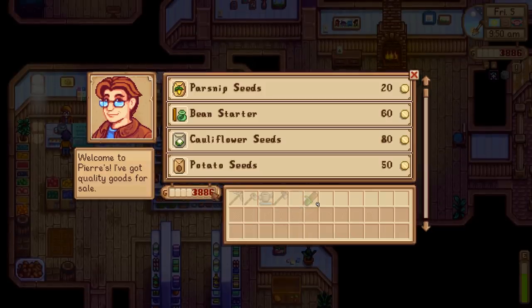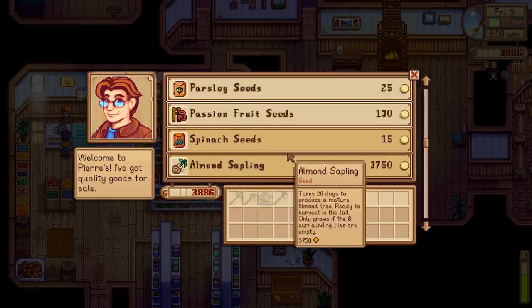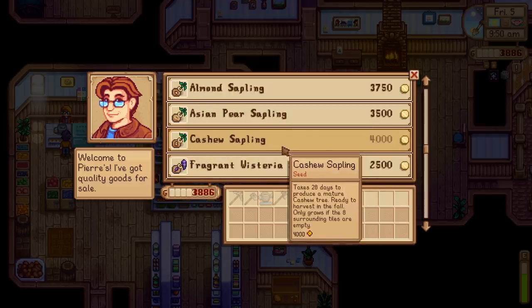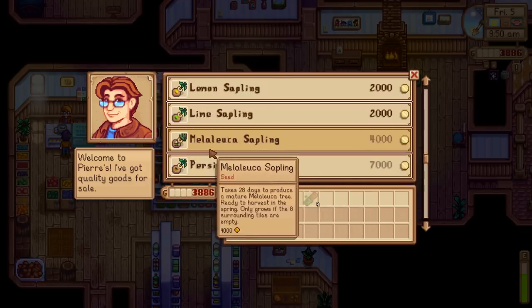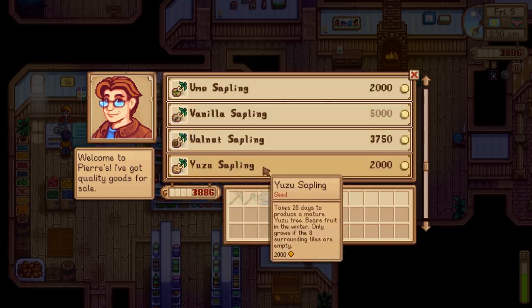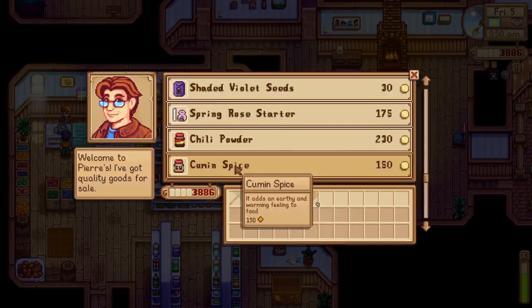Let's sell our parsnips — that was absolute dirt — and take a look at all our new crops. We have basil, cabbage, onion, parsley, passion fruit, spinach, almond, Asian pear, cashew, fragrant wisteria, Granny Smith, lemon, lime, persimmon, ume, vanilla, walnut, yuzu, chamomile, rose, shaded violet, spring rose, and chili powder. Oh, this is all spices. And meat seeds, jerky — so we can get meat without killing our animals. That is a lot of new content.